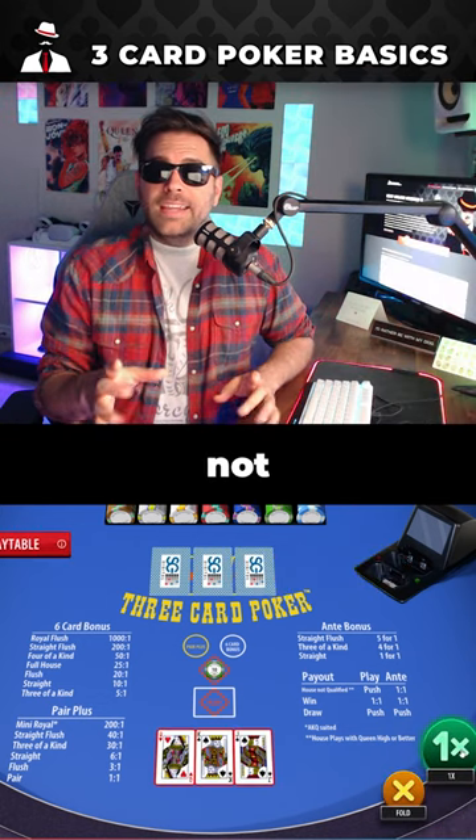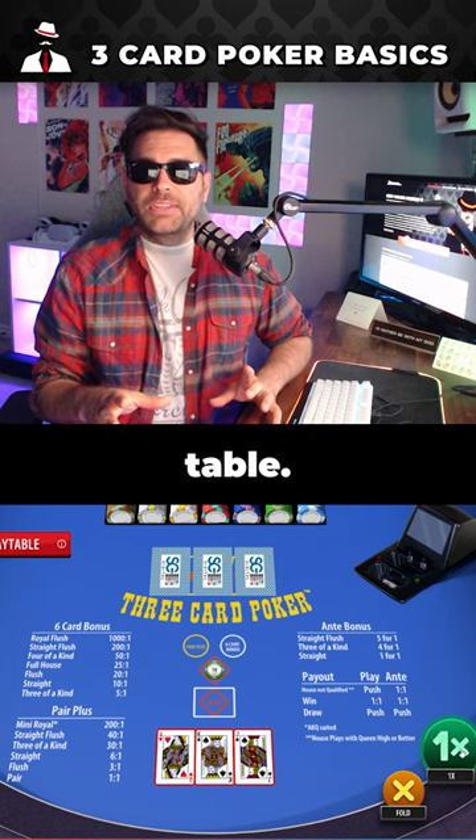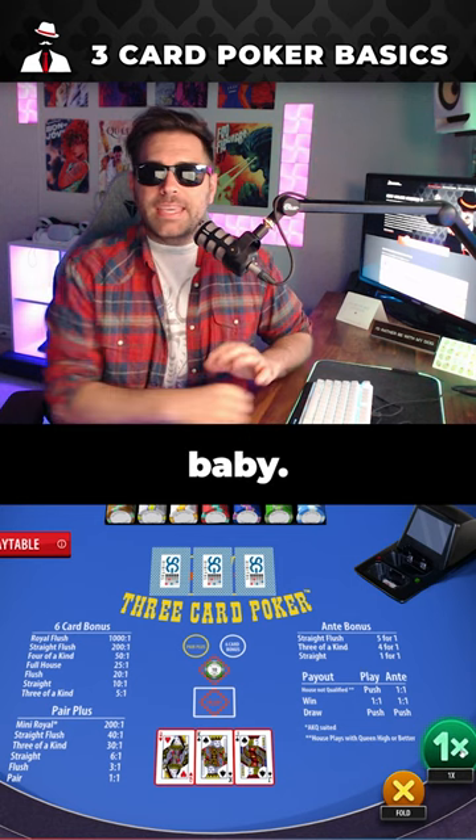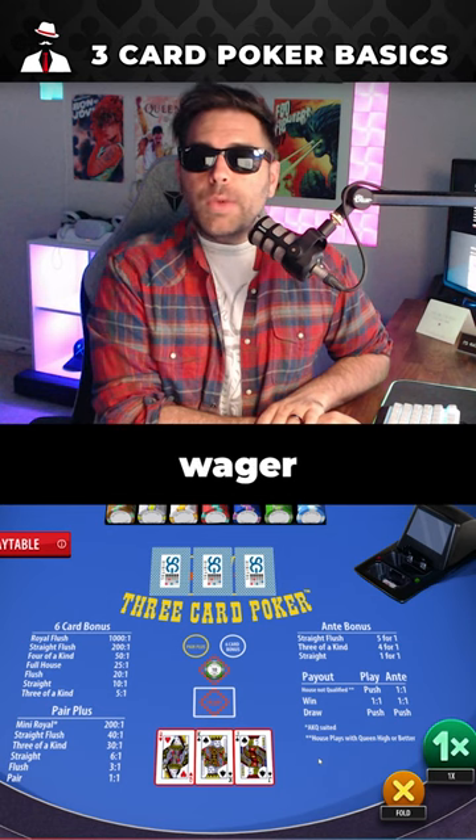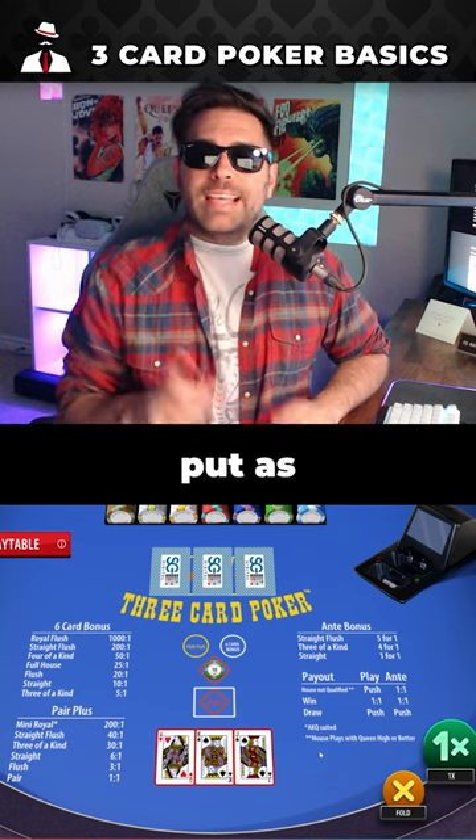You're only playing the dealer and not other players at the table — mano a mano, baby. The player will then look at his hand and determine whether to place a play wager, which is equal to the amount they put as the ante wager.